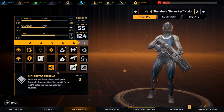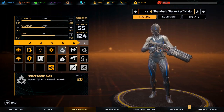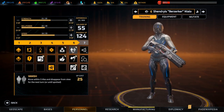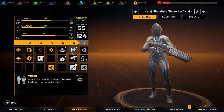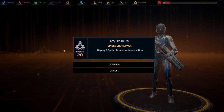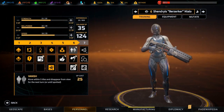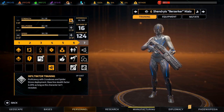We have a level up. Let's see: spider drone pack - deploy three spider drones with one action. Vanish - move within five tiles and disappear from view for the next turn or until spotted. And then you have snipers which I'm not that interested in. I will take that one. I'm not that interested in vanish to be honest, so let's just give you some speed and a bit of strength.